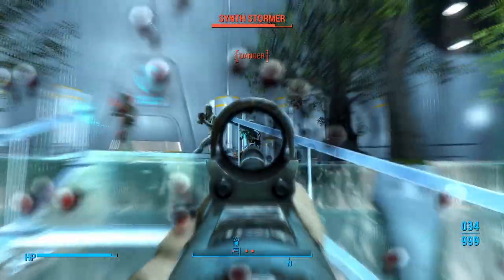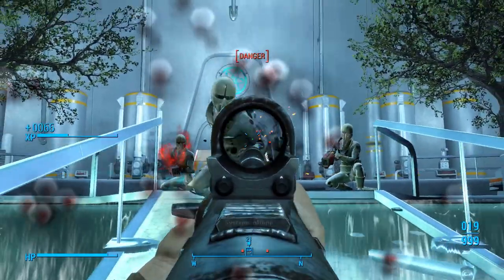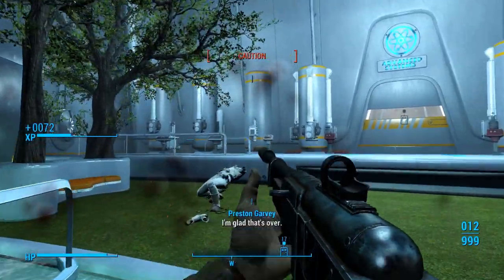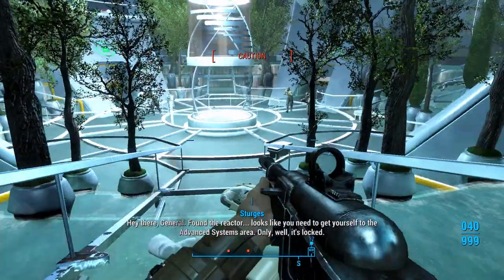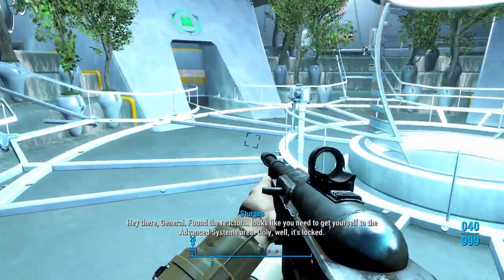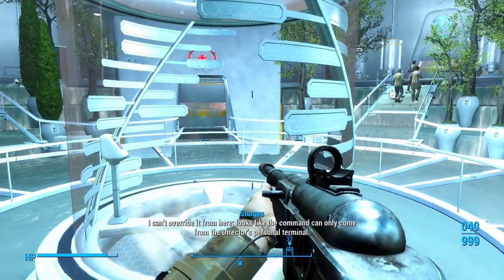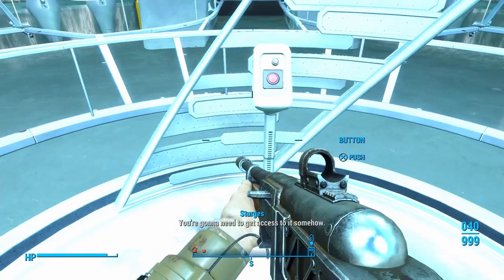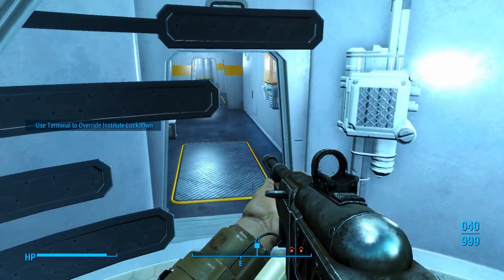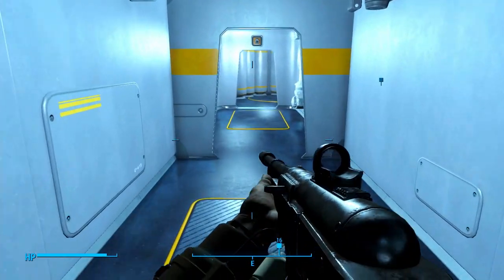Institute synth systems offline. We can handle anything the Institute can throw at us. Hey there, General. Found the reactor. Looks like you need to get yourself to the advanced systems area. Only, well, it's locked. I can't overwrite it from here. Looks like the command can only come from the Director's personal terminal. You're going to need to get access to it somehow. Take the elevator down. We're going to take one more elevator and go talk to Sean. We're just about done in the Institute here.